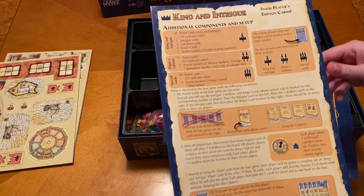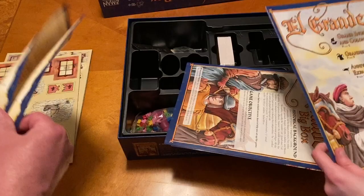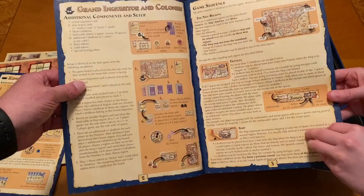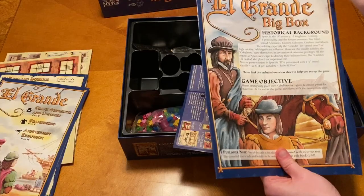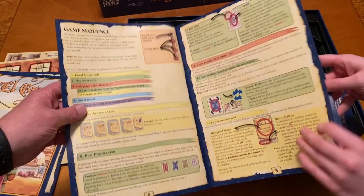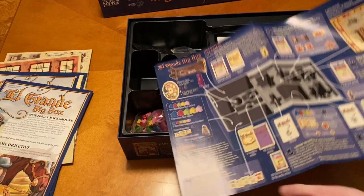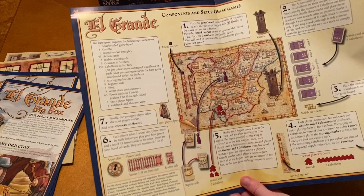We have additional components and setup with players' edition cards. The Grand Inquisition and Colonies is on page 2, Grand Decimal is on page 9, and Anniversary Expansion on page 12 — it tells you all the components and setup. There's also historical background, game objectives, and a big box overview that tells you how to put everything in your big box and how you set up the board. This is kind of like the Alhambra big box that I opened not all that long ago.